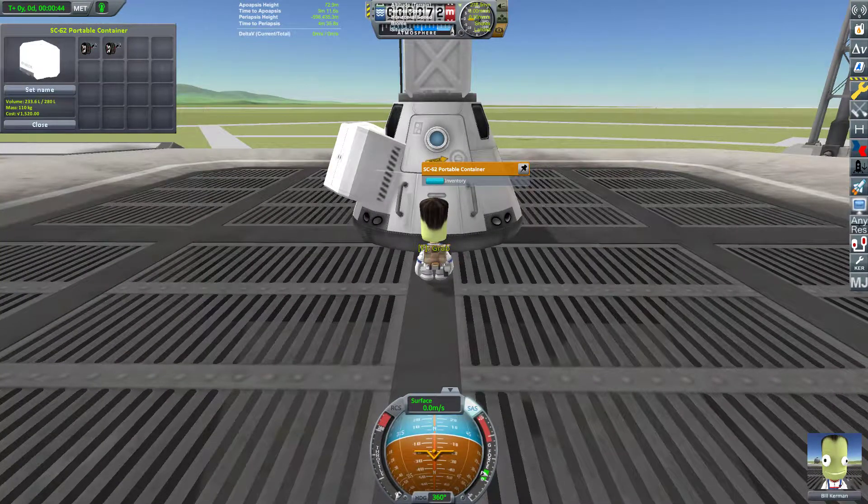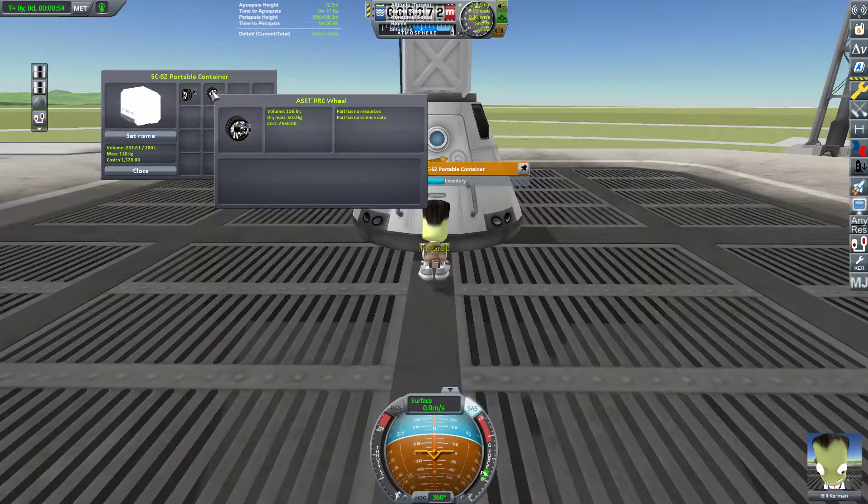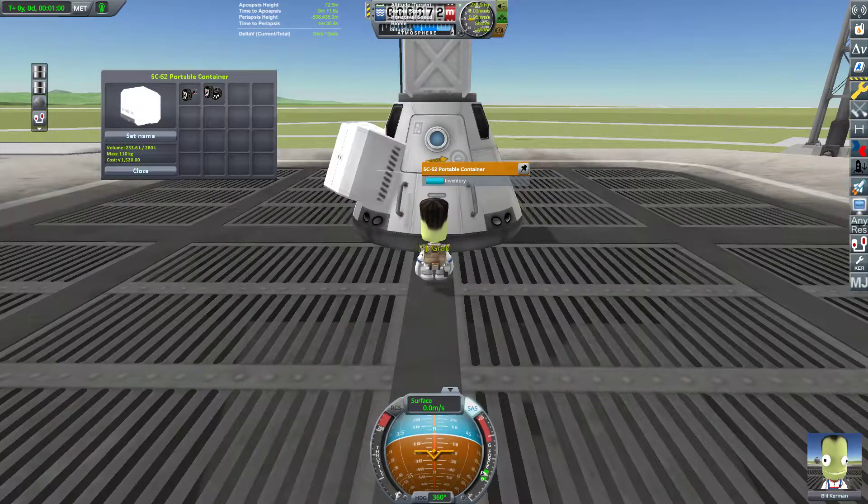This is the story of the dancing wheel. I'm showing you a wheel from the ASET mod PRC. It's a tiny little rover, but anyway it's an expandable wheel. What happens is when I take it out of inventory and just drop it on the ground, I believe there's an interaction between the colliders.